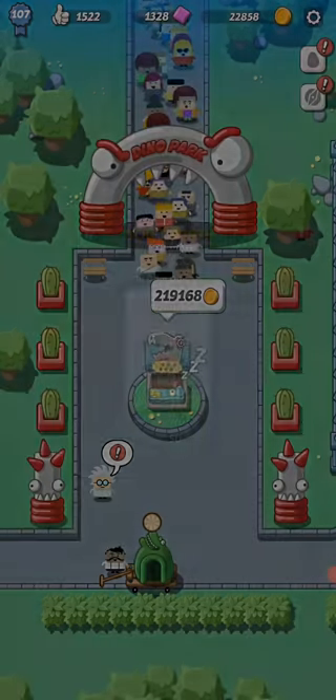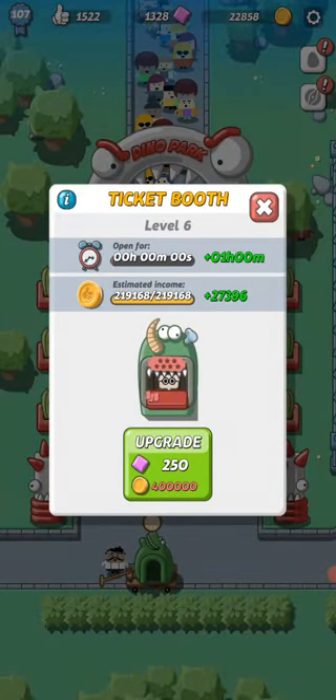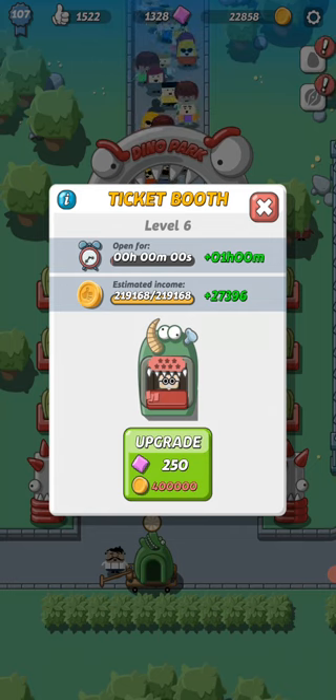If you want to collect or make more coins faster on your ticket booth, that also needs to be upgraded. My ticket booth is only level 6. I just didn't want to spend any more money — I feel like I'm getting a good amount right now and I'm kind of happy with it.